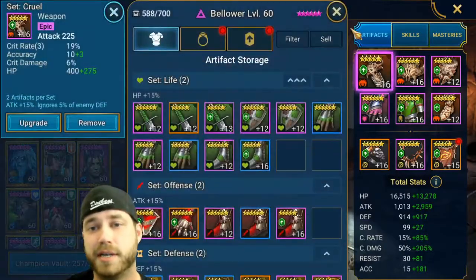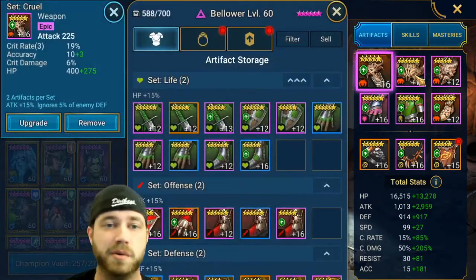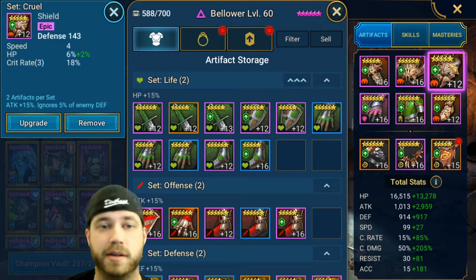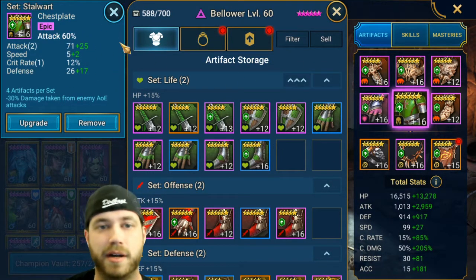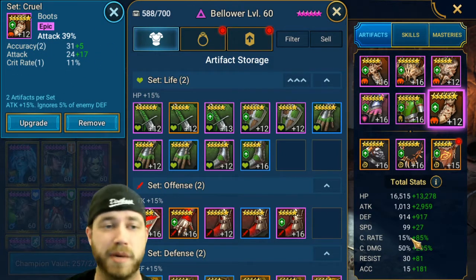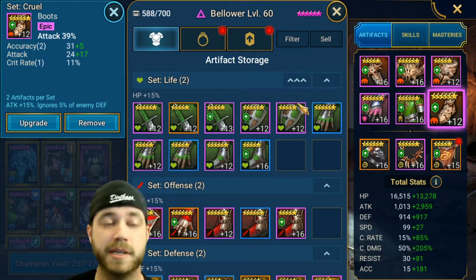We have him in two sets of the Cruel set to get the ignore defense and 15% attack. We got crit rate, crit damage, crit rate, speed, crit rate, speed — crit damage all the way. As long as you get up to 100% crit rate, get that crit damage glove, attack for the chest, and attack for the boots. Because he's my campaign farmer, I don't need him with a ton of speed. If you're going to use him for PvP, you need speed boots.